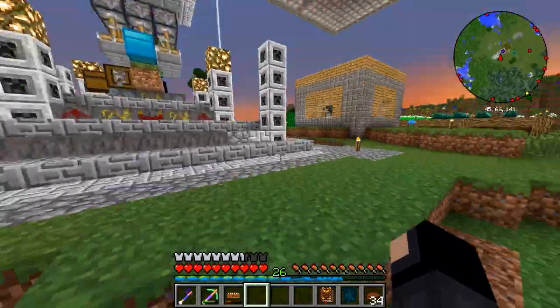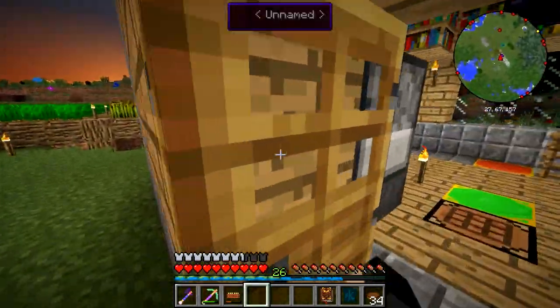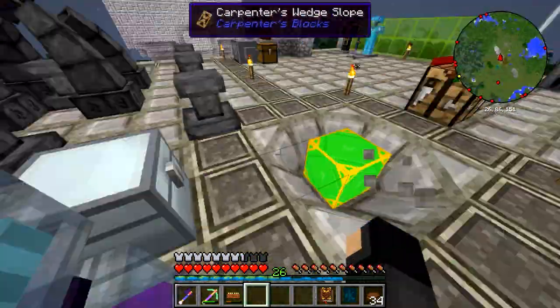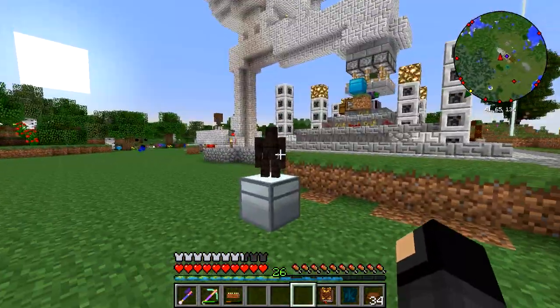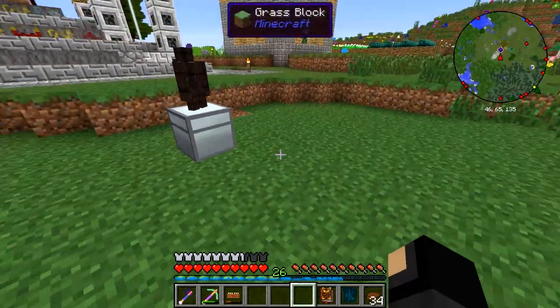I don't have everything that the golem should be picking up — let me see if I can get it. It'll need saplings and apples, and of course it needs to pick up the wood. Okay, so you need to pick up oak wood. Why won't it let me put it down? There we go. The Thaumcraft GUIs are a little buggy for me — they've been that way for a long time.